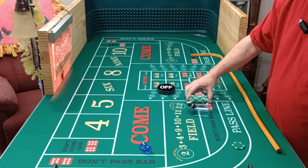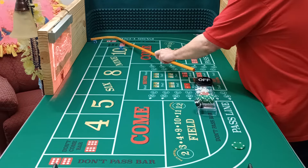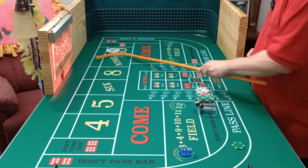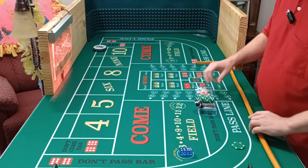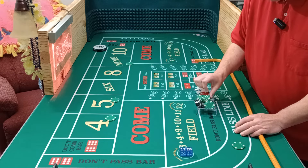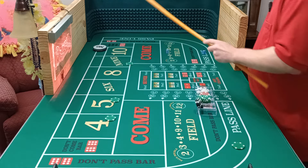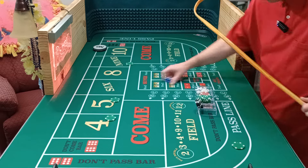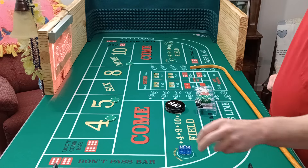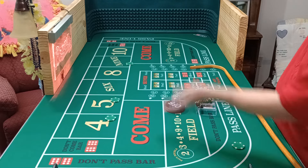Here we go, coming out. 10 — Big Ben on the end. That's our point. We're just going to play the 9, the 5, and the 4. Hard 10. 10 — not so soft. So 10 back to back. That wins 25. Let's get a new point.